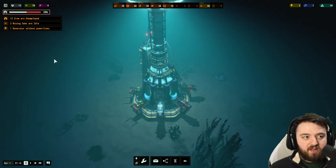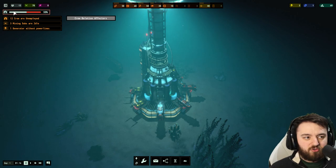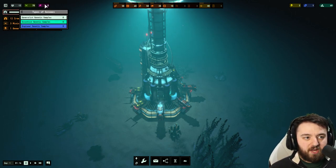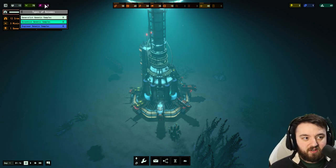I'll show you the rest of the UI. At the top left corner, we can see the crew relation effectors, we can see the population, how many crew we have, the food supply, as well as what we produce, days remaining, and food consumed per day.